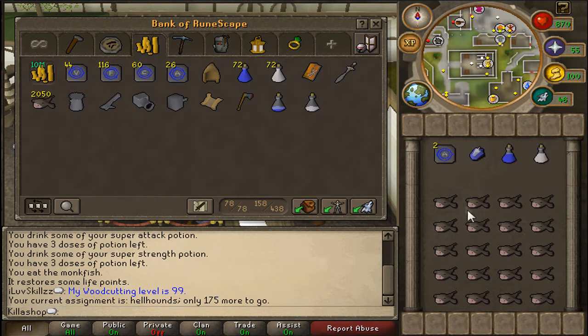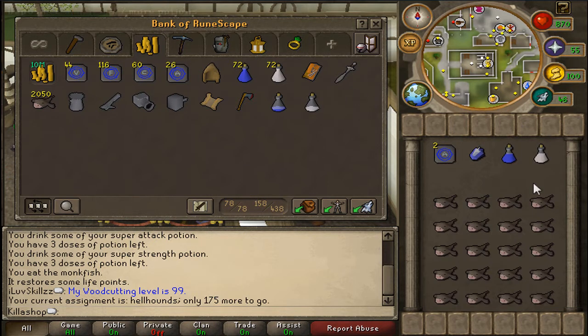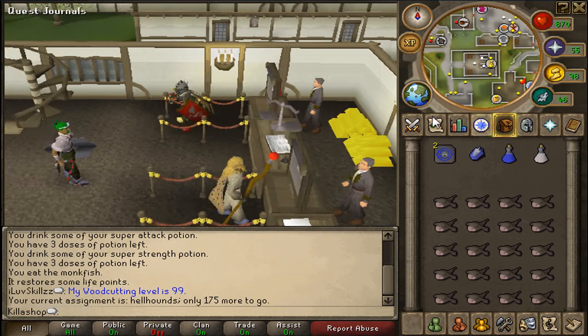Super attack, super strength, monkfish I guess. Of course you won't really need sharks unless you're like a noob. And you need a quest for this one — I can't remember what the quest is called.